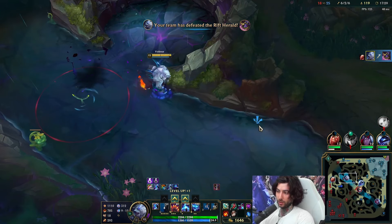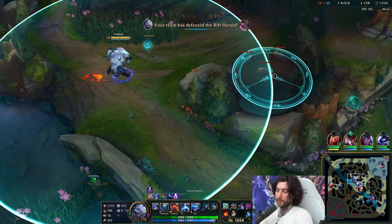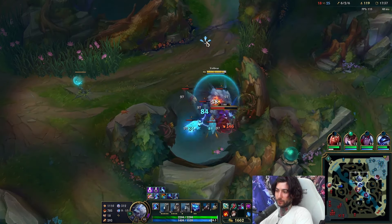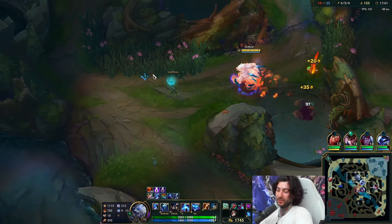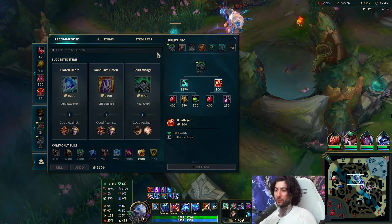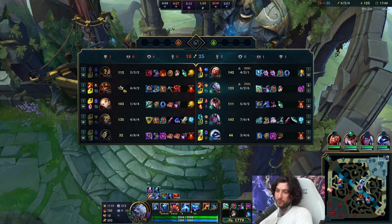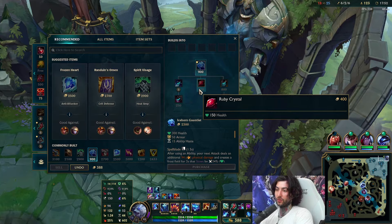You just become such a huge threat overall. I would say Volibear is extremely good for climbing — you just have to practice him. If you practice Volibear, you're going to be climbing like you've never climbed before, I promise. Okay — if they have a lot of auto-based champions I'll go Iceborne; maybe they don't, then I'll go Frozen Heart. If not then Iceborne.